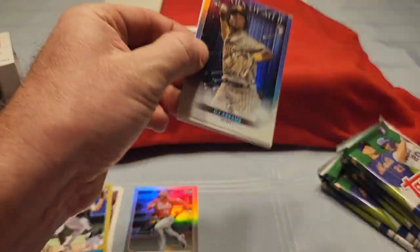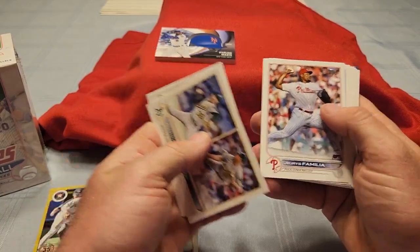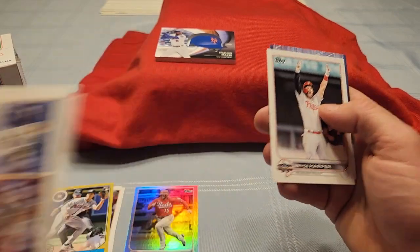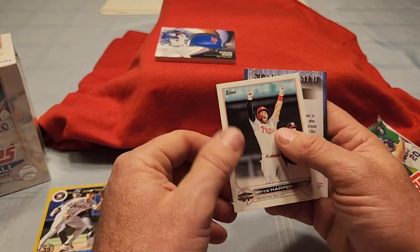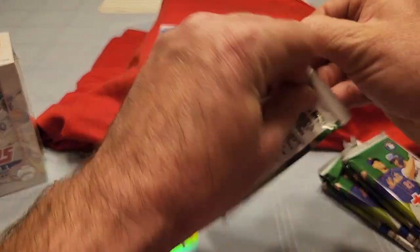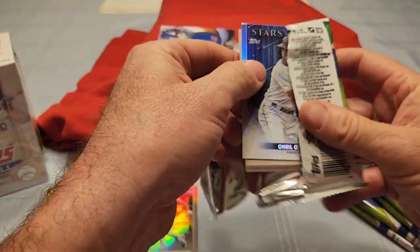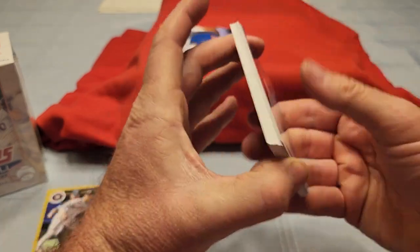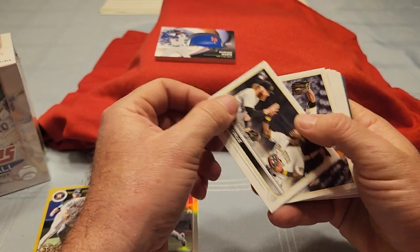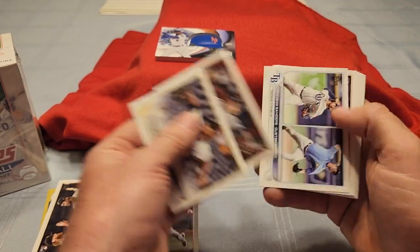Next pack — we got a bunch of base cards and an insert of Bryce Harper and CJ Abrams. Pack number three — O'Neil Cruz on the back and O'Neil Cruz on the front, there's his debut. Also Quintana and Presley in this one.